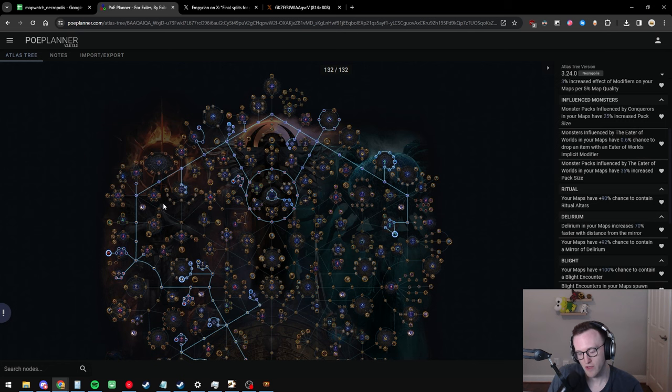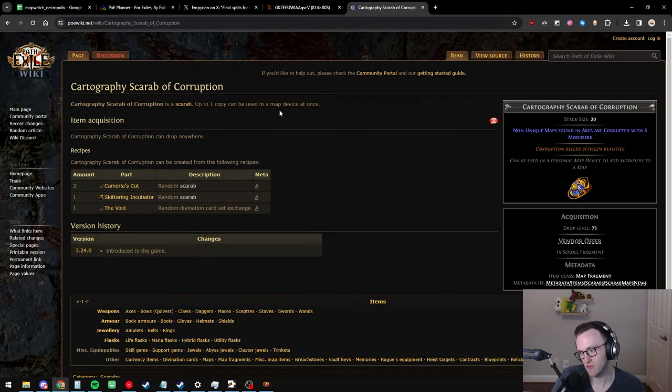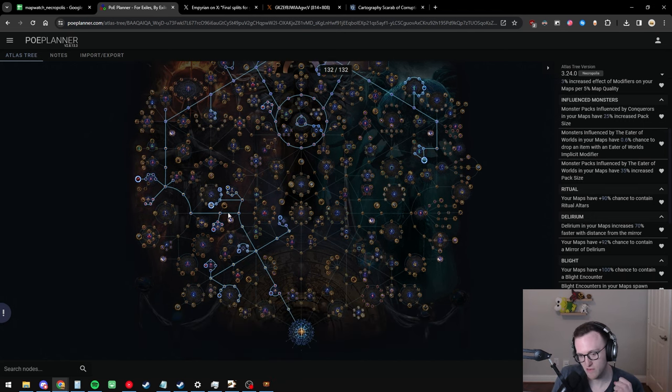Quickly going over the strategy we landed on: the passive tree takes all the map mod effect, all the quant, all the pack size for conqueror maps, and eldritch pack size. The big shift from previous leagues is that we can now do eight-mod conqueror maps that are also unidentified. There's a new cartography scarab that guarantees the map drops with corrupted eight modifiers, and crucially the maps drop unid — so you get the huge pack size and quantity from eight mods plus the 30% quantity bonus from running unid.